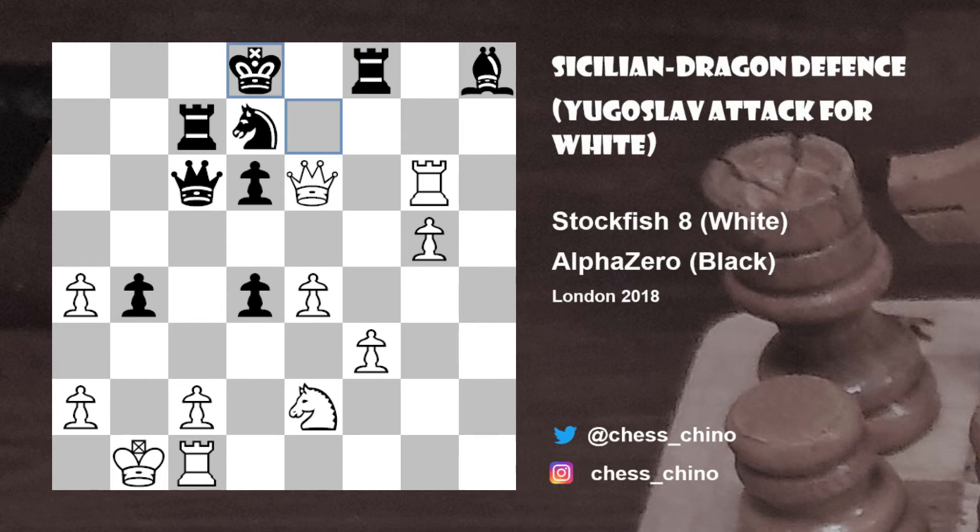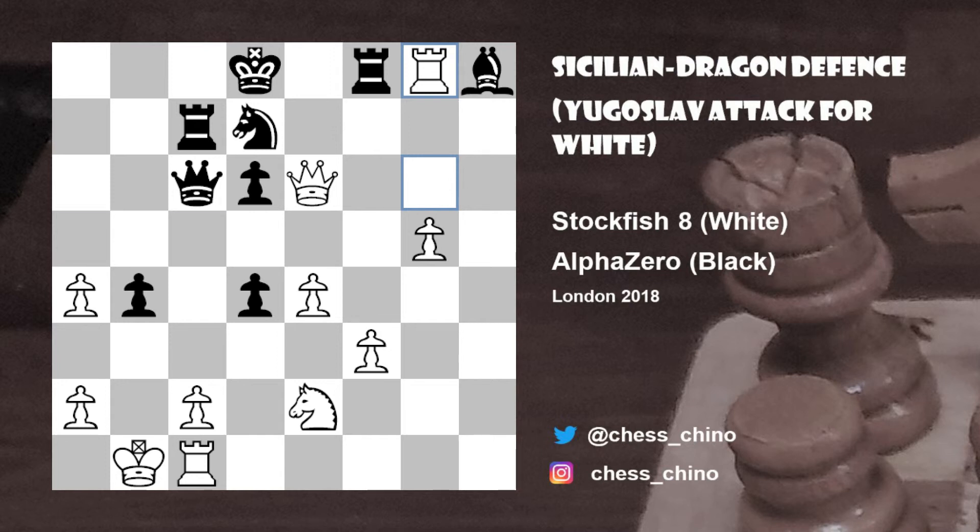So after rook f8, queen e6 check was played. King d8 was the only move. And now rook to g8 — the idea being that rook takes g8 is impossible, because after queen takes g8 check, white would obviously gain material, still with a crushing attack. So going back to the position after king to d8, rook to g8, black tried queen to a6, attacking the knight on e2. But white simply played knight to f4 — note that rook takes f4 is impossible because of the pin on the 8th rank, and also there's a threat of knight to d5 next, followed by queen to e7.